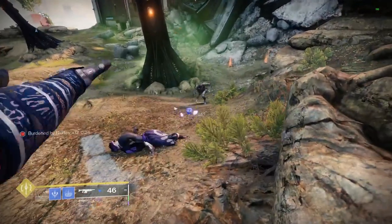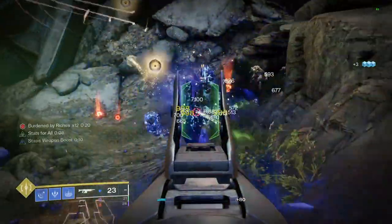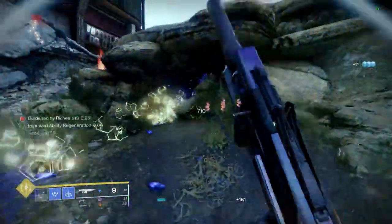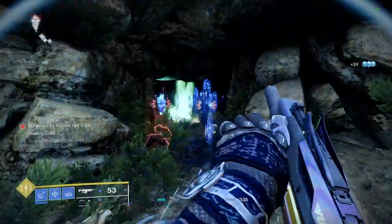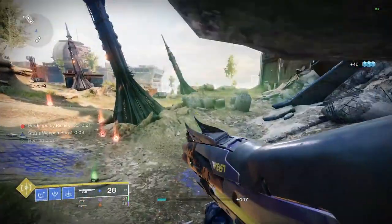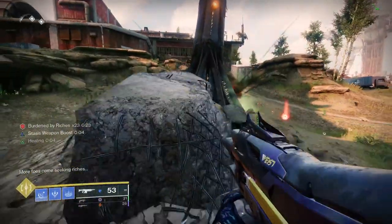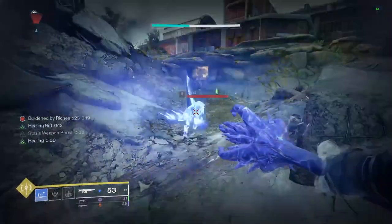Most people are extremely set on Bleak Watcher or Stasis Turret builds. These are great for passive control of adds and work in encounters like Master Vogue where enemies are pushing you, but this new build is much more versatile. You can use grenades to freeze enemies slowly as they approach you, or you can play extremely aggressive even in endgame content, as this build will allow you to quickly freeze adds in a huge amount, and with the increased shatter damage, killing these frozen enemies will be even easier.